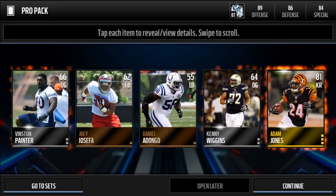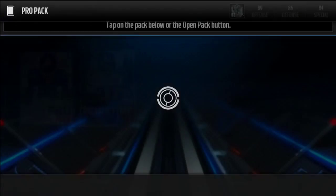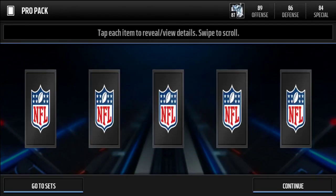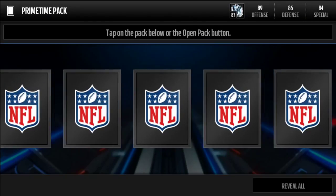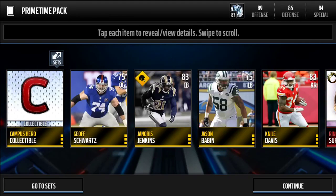Last free agent reward pack gives a bronze trophy again. Opening the pro packs now — maybe we can pull an elite player. First pro pack gives an 81 kick returner Adam Jones. Last pro pack gives a 77 overall cornerback.